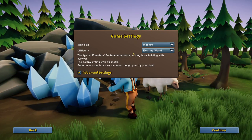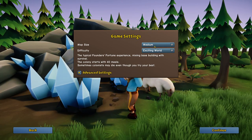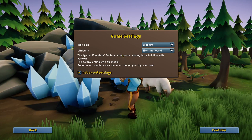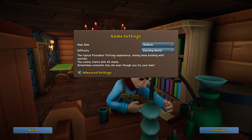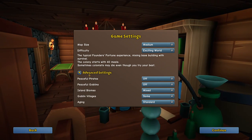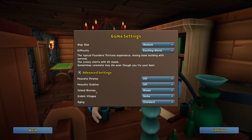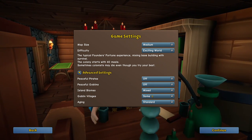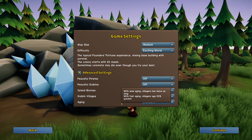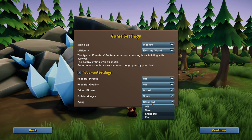So let's start the new game guys, it's been a while since we played. Map size: medium, sounds pretty good. Exciting world — the typical Founders Fortune experience, mixing base building with survival. The colonists start with 40 meals; sometimes colonists may die even though you try your best. We also have advanced settings where we can set peaceful pirates, goblins, island biomes, mixed goblin villagers, and ageing.